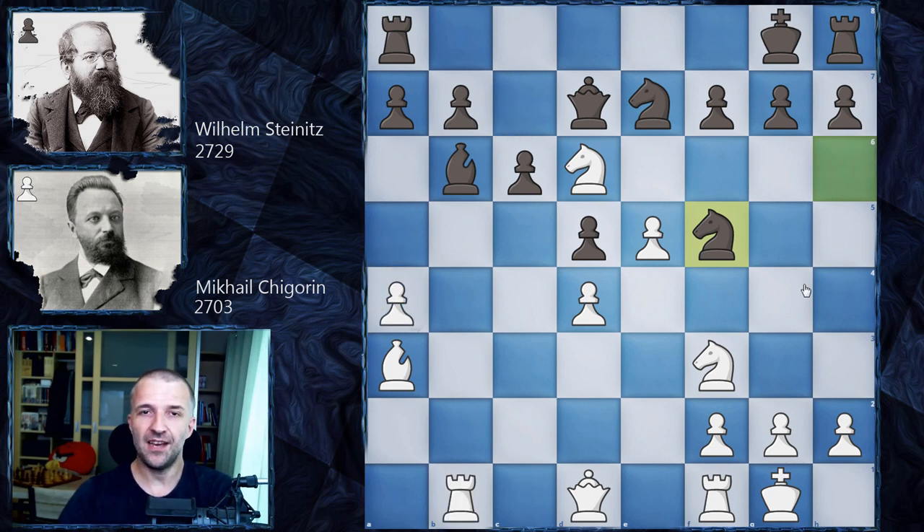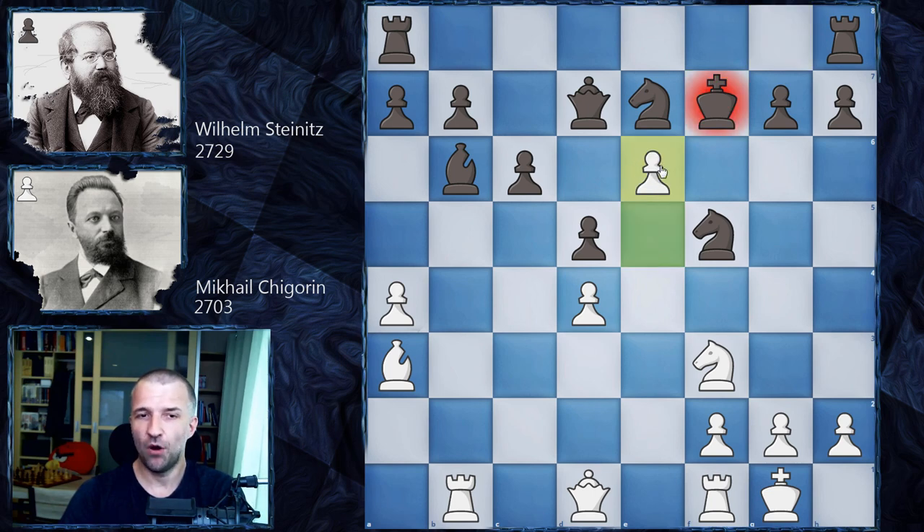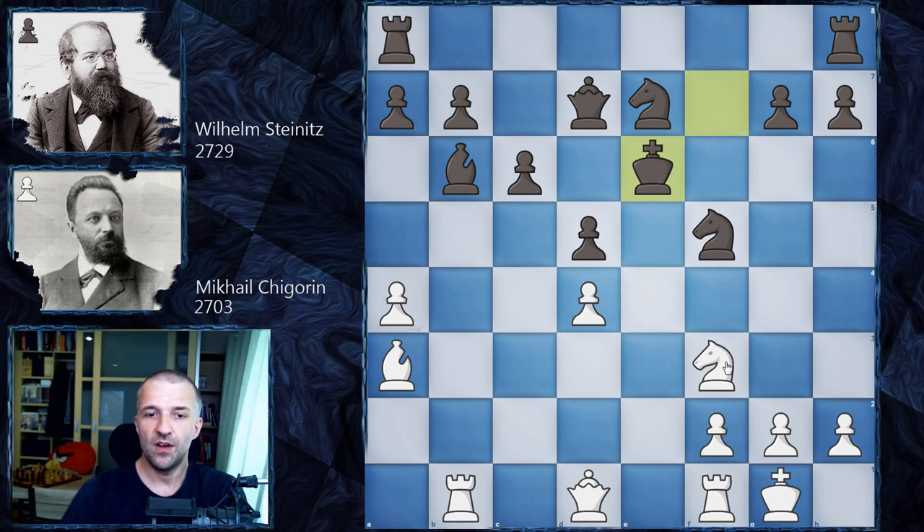However, Chigorin, in the spirit of the 19th century, sacrificed this knight — look at this, Nf7! Not much choice for Wilhelm Steinitz: if he doesn't take the knight, white is going to win the exchange. So Kf7, and now e6 — sacrificing the pawn with the idea of making space for the knight. Sometimes we sacrifice pawns to make space for other pieces, very often for the knights. The knight can jump to e5, but for now we also have a double attack on the queen and a check on the king, so the queen cannot take because of the fork. This is why we have Ke6, and now Ne5.